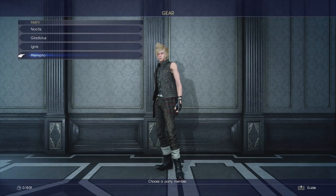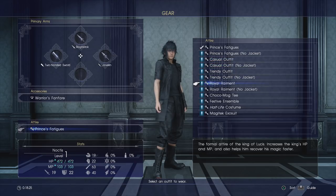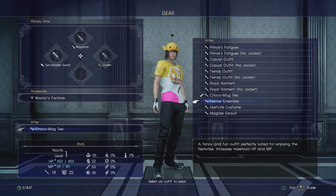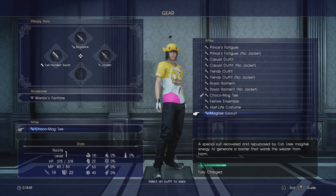Some other accessories will increase the AP you get from performing certain actions in battle and can be equipped by party members. I'm going to recommend you equip all three of those AP accessories immediately because AP is used to purchase new abilities and the more we can get early on the better. Finally we have Attire - a whole host of different clothing outfits including some introduced over the past 12 months. The most interesting one is the Magitek Exosuit, which gives you 30 minutes of complete 100% invulnerability every 24-hour period. Once equipped the 30-minute timer is continual, so you have to wait until the next day to get that bonus again.